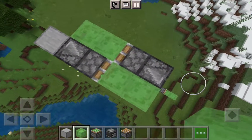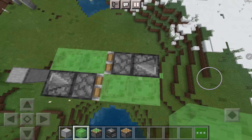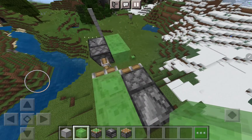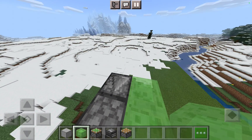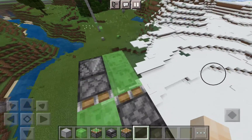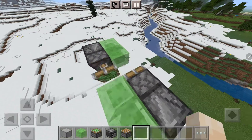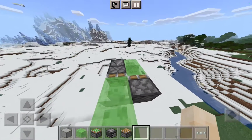What you need to do is stand on this side, and break the block — and then you have the car working. You can see it's working very well. If you need to pause it, just break any block that is in the machine and it will stop. See, it stops.